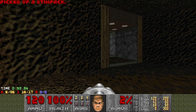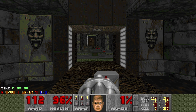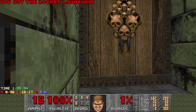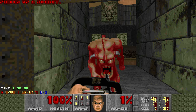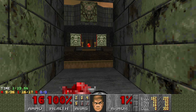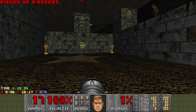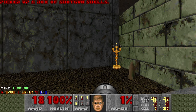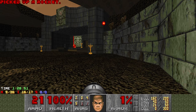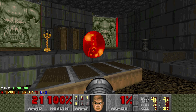I might as well have the medkits — I'm not coming back here. So we have this area: soul sphere, imps either side, various bits of ammunition. Don't quite need all the bullets yet. I think that's all the rockets. Things kind of get a bit crazy now.